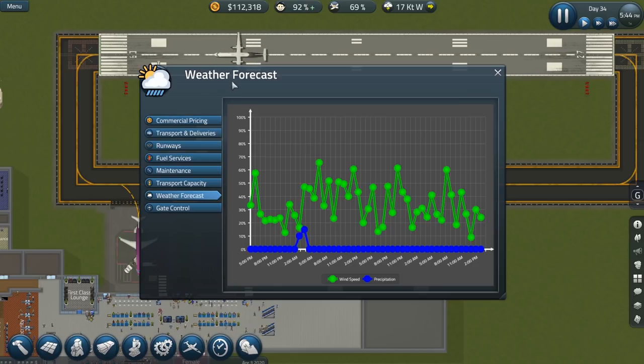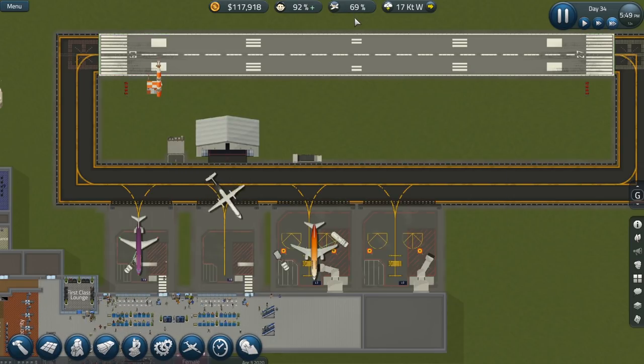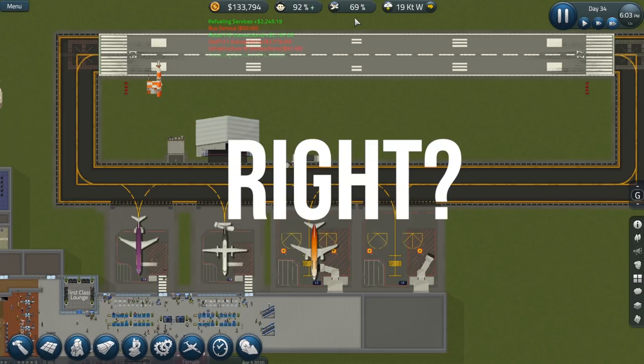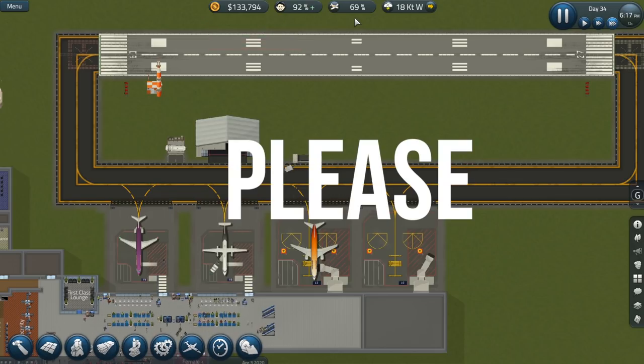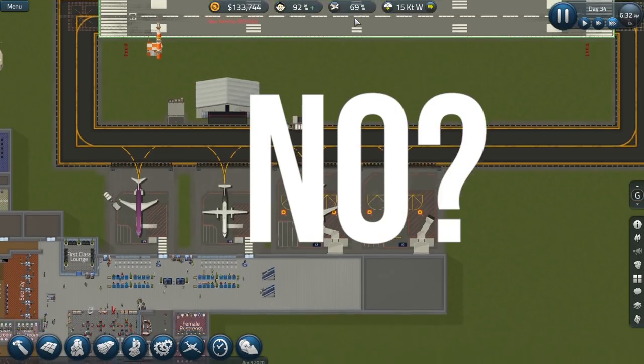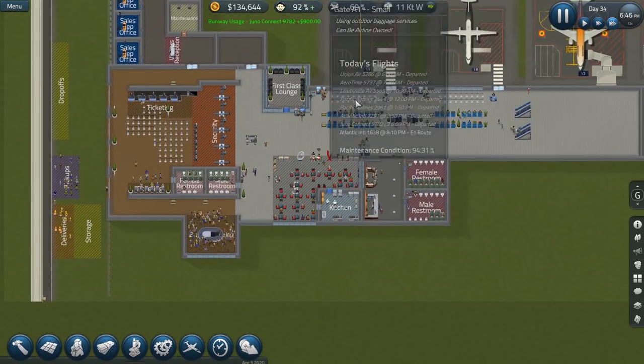Here we go — weather forecast, commercial pricing. If we lower this just a little bit, I think that'll bump us up. Let's make that 900 bucks, let's make this 50, and then that should bump up our airline interest at least that 1%. At the very least, right? Please? Maybe? Possibly? No? Oh, that's frustrating. I really thought that would have worked.